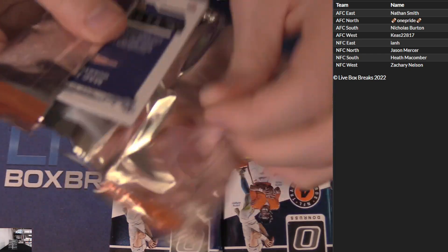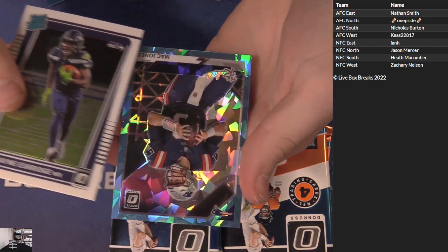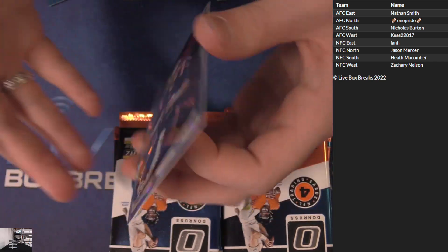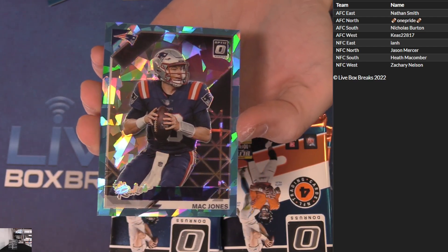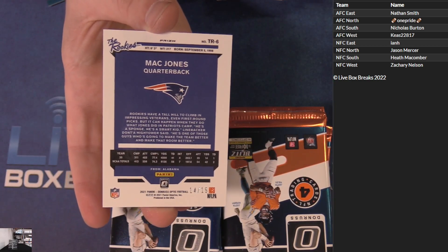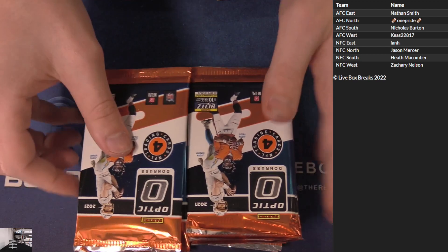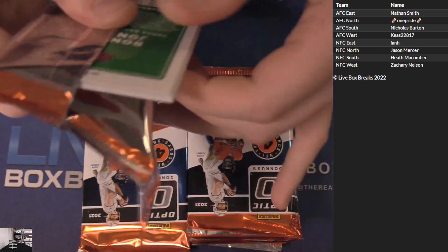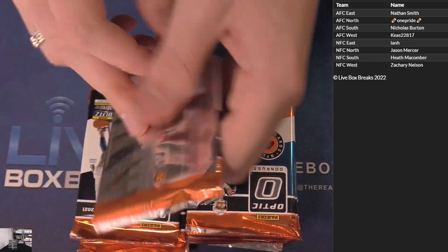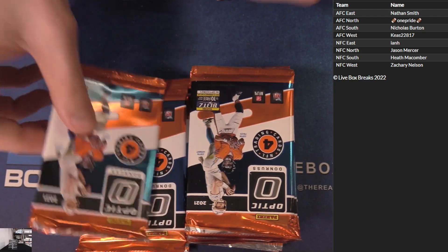How about the icy Mac Jones - the rookies, another big pull AFC East Nathan! Second Mac Jones ice of the night, 14 of 15. Touch them up! Holy cow hot case, come on keep it going, we're only halfway in. Boyd, McKinney, Ronald Jones $2.50 on the purple. Williams, Marcel, Nick Bolton $1.99 orange rook.